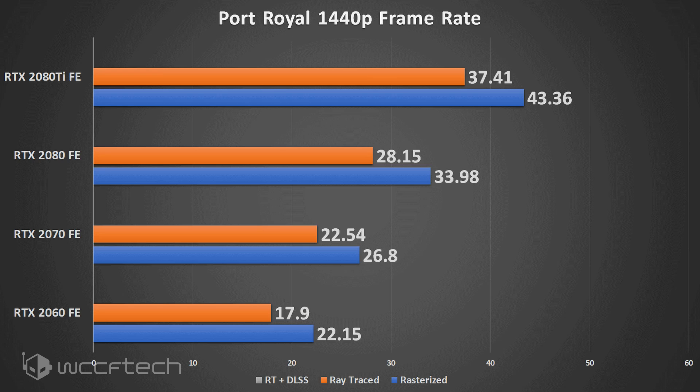When you remove the real-time ray tracing and shadows and switch to rasterized rendering, the 2060 goes up to 22.15 FPS, the 2070 to 26.8, the 2080 to 33.98, and the 2080 Ti to 43.36. To reiterate, this is a very intense benchmark optimized for ray tracing, so these rasterized numbers should represent a pretty good case scenario for the technology.